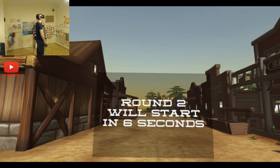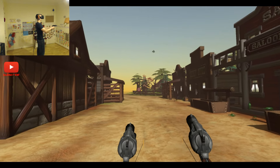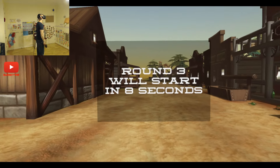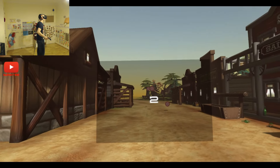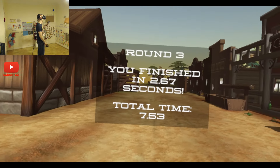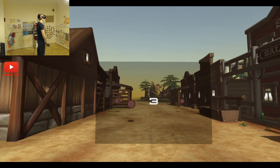Shooting them both at the same time is really tricky. It's actually quicker just to be really accurate with one gun. I like the shadow — it makes you look like you're actually there. It's better with one, and then using the second one as like a backup. Unless you're really good — if you're really good with two hands, then I imagine this would be really easy. Someone's done it in like 16 seconds, which is just absurd.